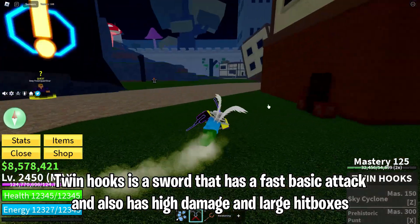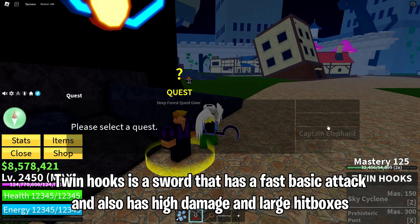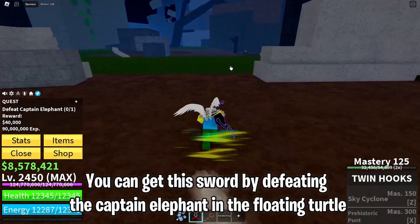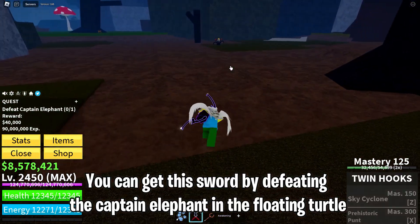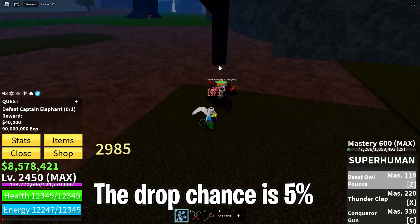Twin Hooks is a sword that has a fast basic attack and also has high damage and large hitboxes, so of course it will be very good for Buddha. You can get this sword by defeating the Captain Elephant in the Floating Turtle — the drop chance is 5%.